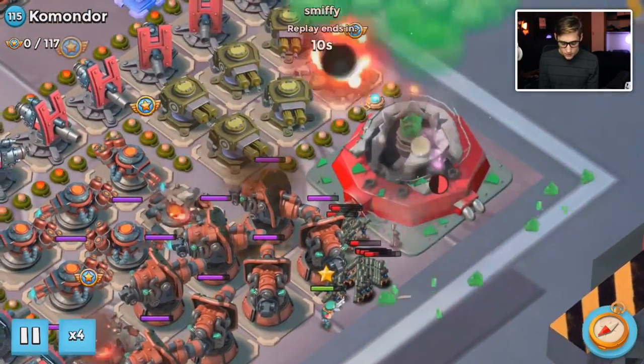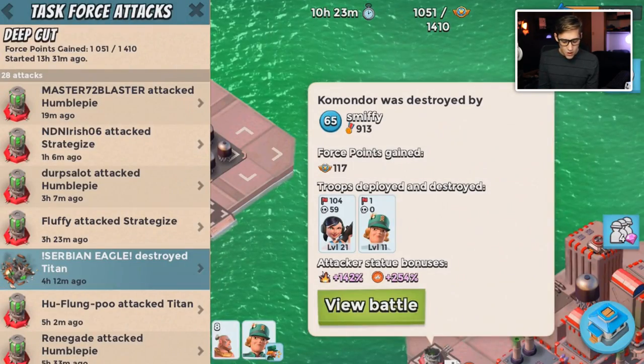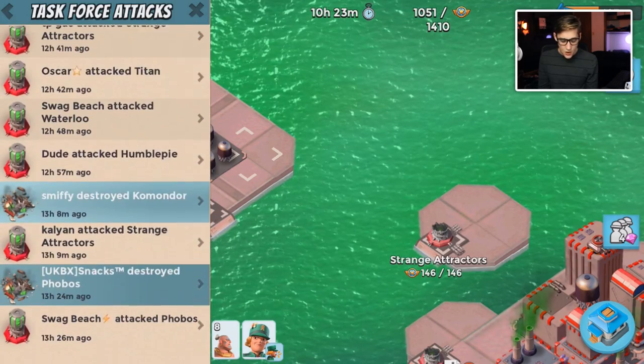He was able to use his ability and just barely take it down. He had 50 HP left, but all the splash shocks ran out.